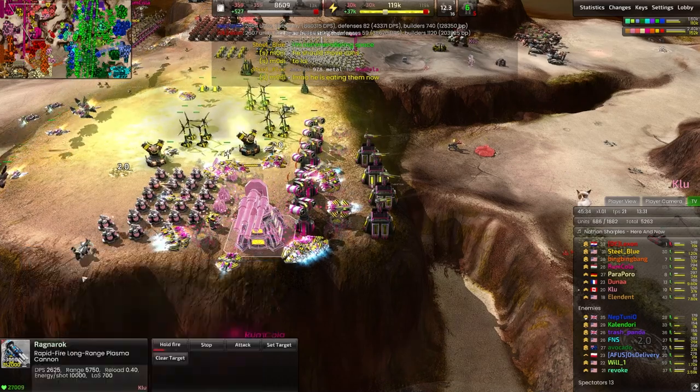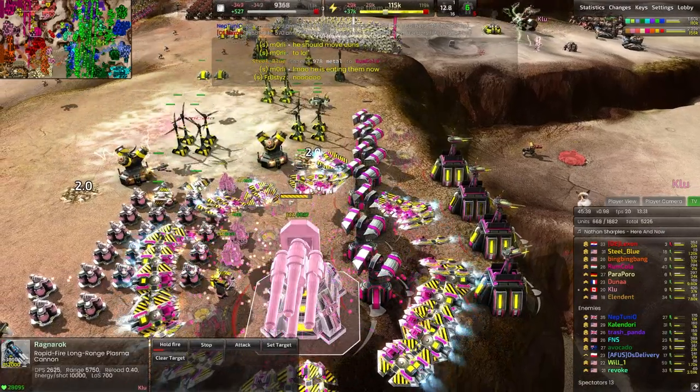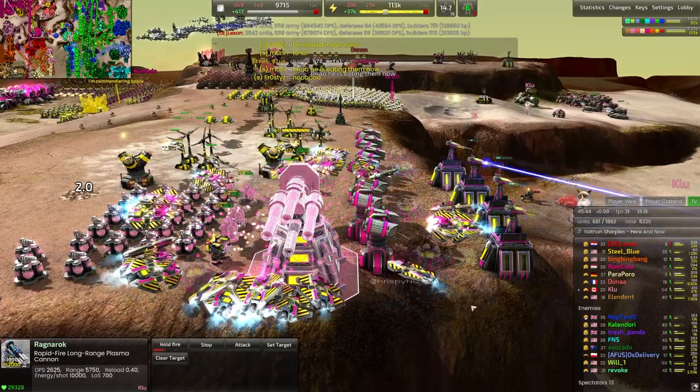63,000 metal to build a Ragnarok, by the way — in case you were curious what it costs and why they are so difficult to get up and running. But look at those quad-barreled cannons.